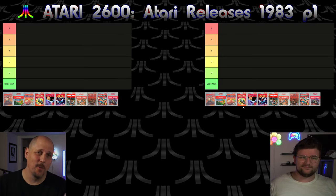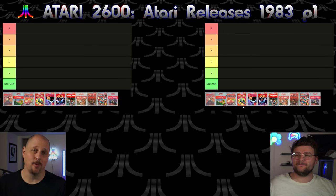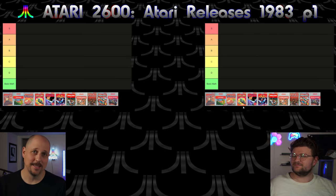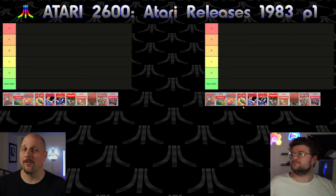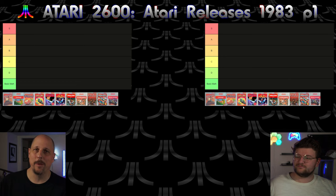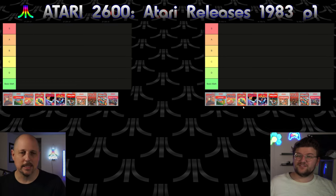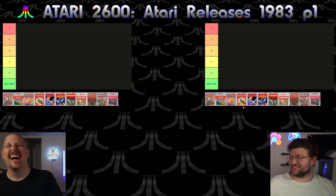Hey guys, this is Ed from Mission Ed Impossible. Welcome to this week's episode of Retrograde, where we go through and rate games using tier lists. This week we have Atari releases on the 2600 from 1983. This is going to be part one; the following week will be part two. Subscribe so you don't miss it and ring the bell.